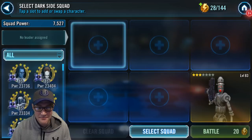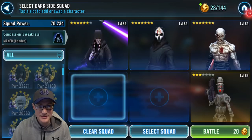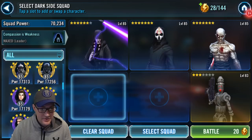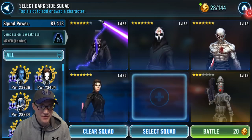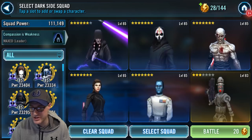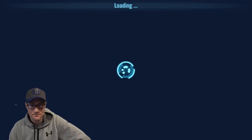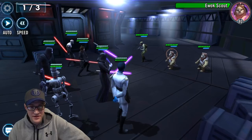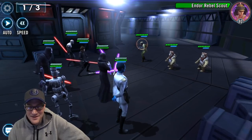We're going to run with Treya — the normal team: Treya, Nihilus, Sion. I need to find Fallen Bastila here and scroll down. There she is. Then usually either Thrawn or Sith Trooper — I'll run Thrawn so I can manipulate turn meter. I'm going to swap Fallen Bastila in. I accidentally switched Treya — don't you hate pressing the wrong button?